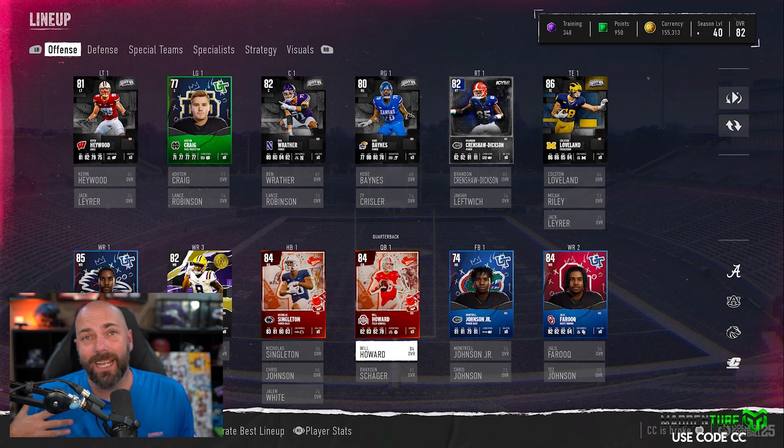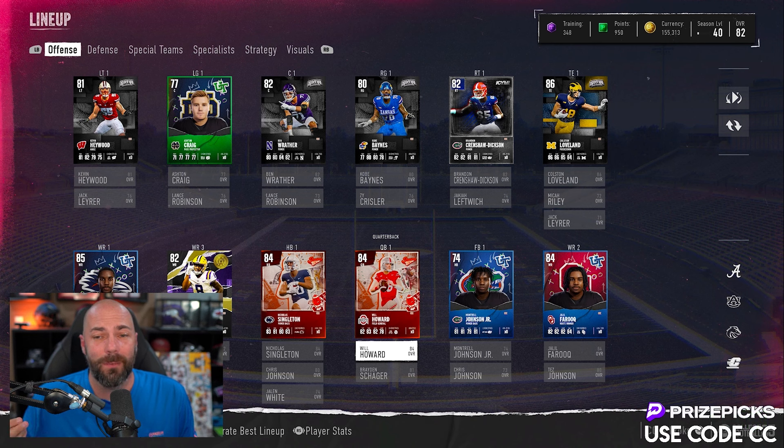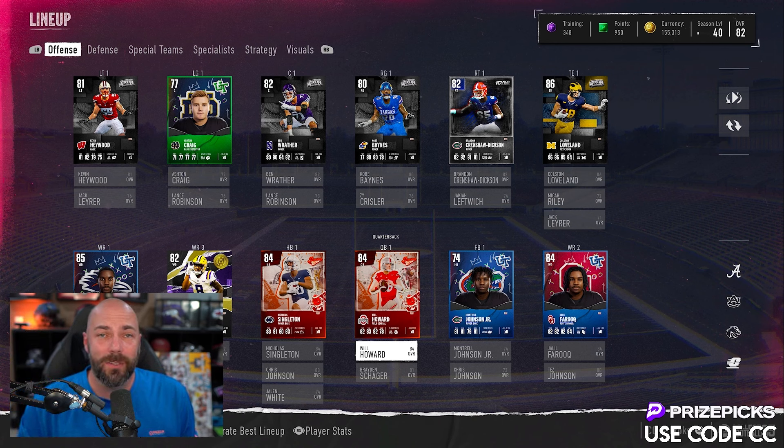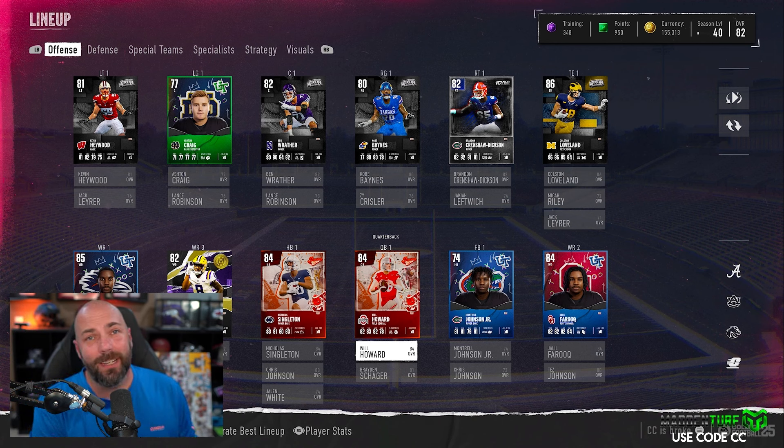We are still at 82 overall. The team is coming along — it is usable for sure. We're only doing the absolute minimum, keeping up with this. We're gonna see how high we can get everything by the end of the year — overall wise, coin wise — by doing as little as possible. Thanks guys, have a great day. Peace.